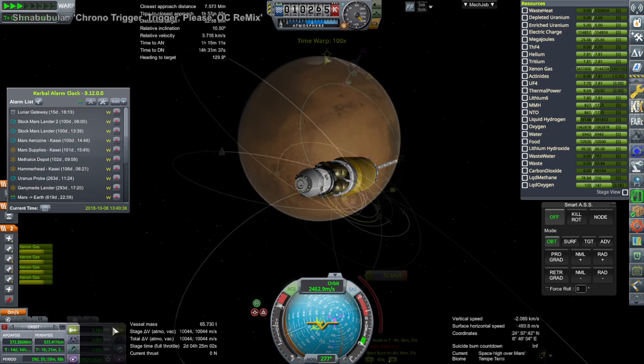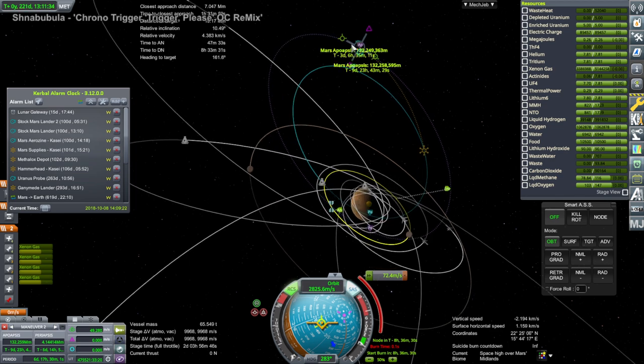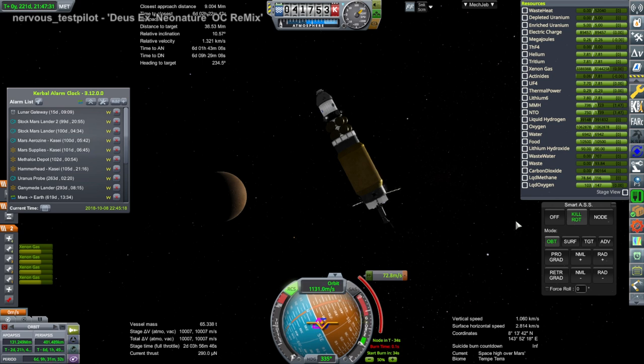We do ultimately get into orbit without any problems, and I plot a rendezvous with Phobos. That is very optimistic because, again, this is going to take some time to bring its orbit down from that high apoapsis down to Phobos's orbit level, and so that'll be multiple passes, multiple orbits before we get that done. This is just an inclination adjustment, I think.